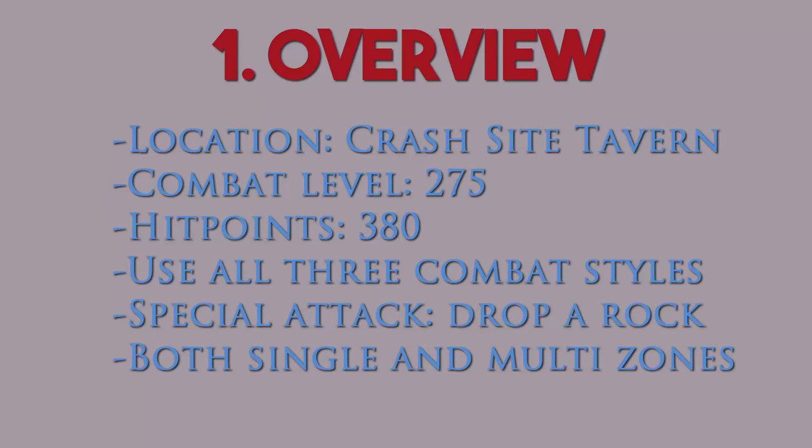Number one, overview. Demonic Gorillas are located inside Crash Site Cavern. They have a combat level of 275 and 380 hit points. They use all three combat styles — melee, magic, and range — and they have a special attack that drops a rock from the ceiling which you have to dodge. There are two different spots where you can kill these: in single and in multi. I will be killing them in single.